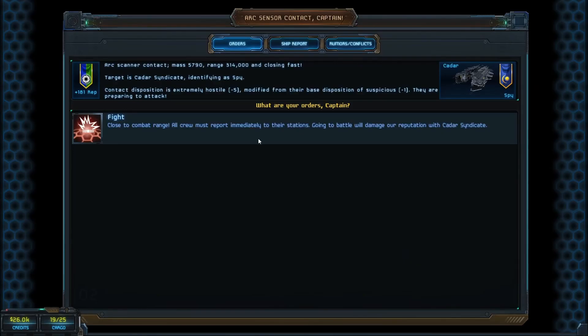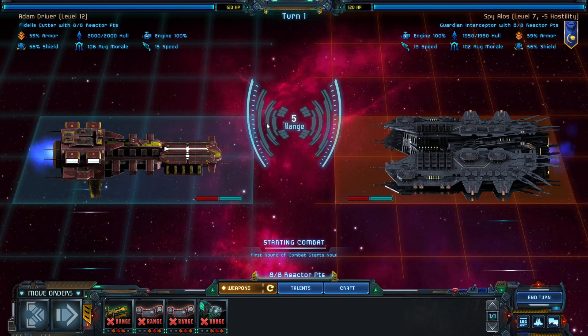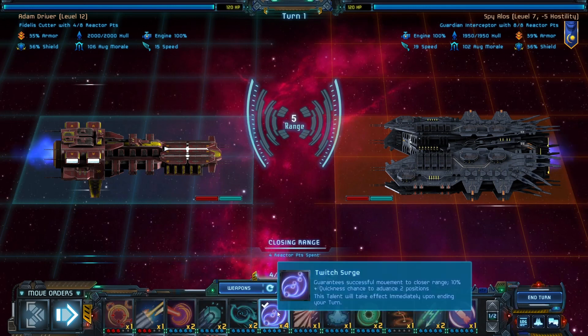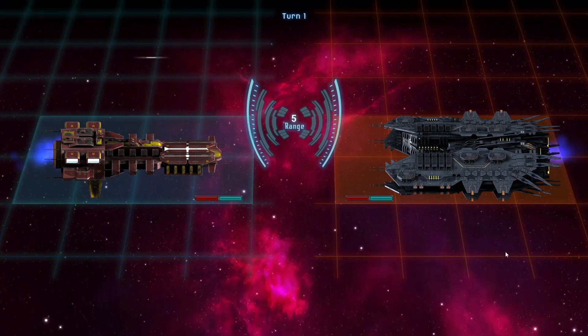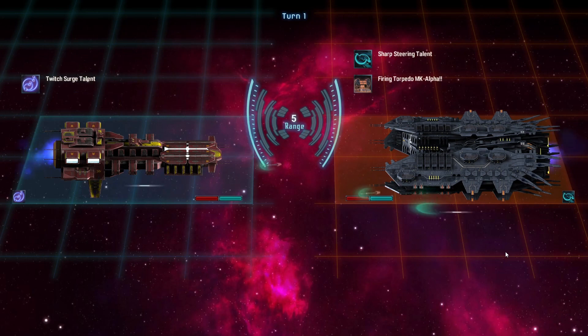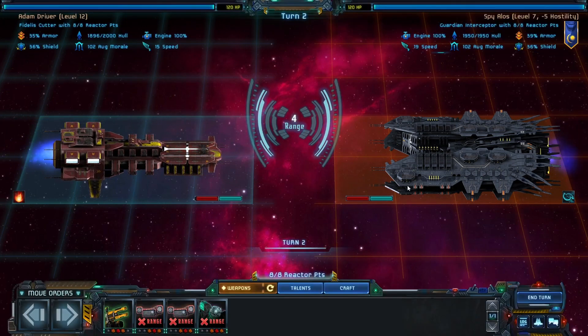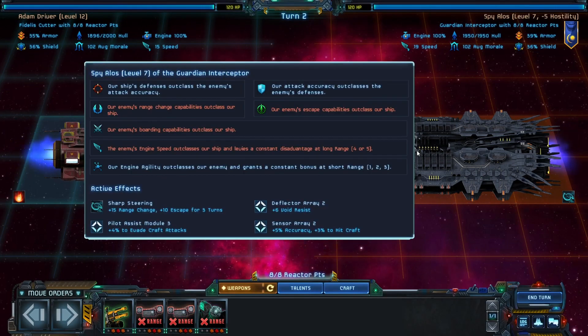Here comes this ship — I love the look of that ship. We're going to fight. You have to move forward with Twitch, and the more you can move forward the better. He hit me with all three weapons — this is not good. The ship report says our enemies' escape capabilities, range change capabilities, and boarding capabilities all outclass us — that's not what it said the first time.